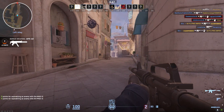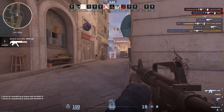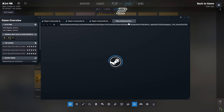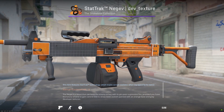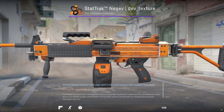Skins can be earned for free by playing matches and getting random drops, but the vast majority of cool and rare skins need to be paid for — either by buying directly from the marketplace or through unlocking paid-for cases. Free drops will generally be cheap, low-tier skins only. The exception is operations or events that give skin rewards, but overall, expect to spend money if you want the best CS2 skins for your weapons.